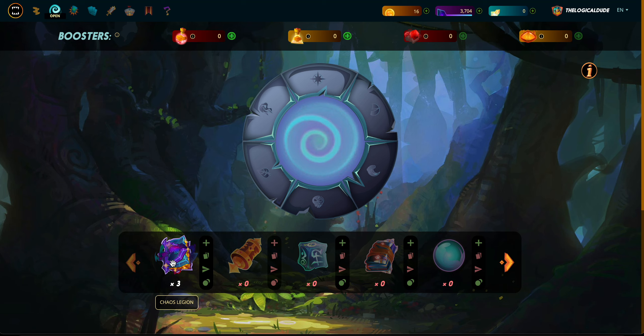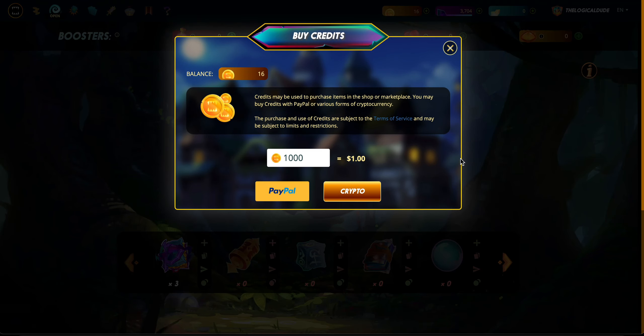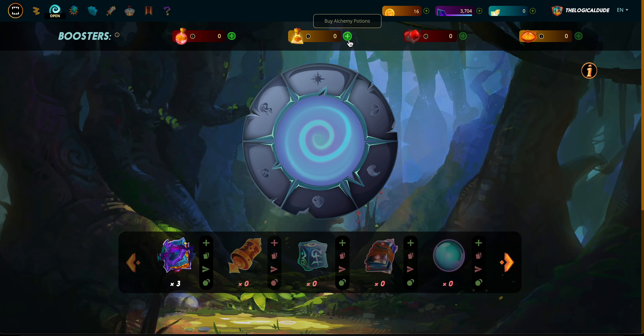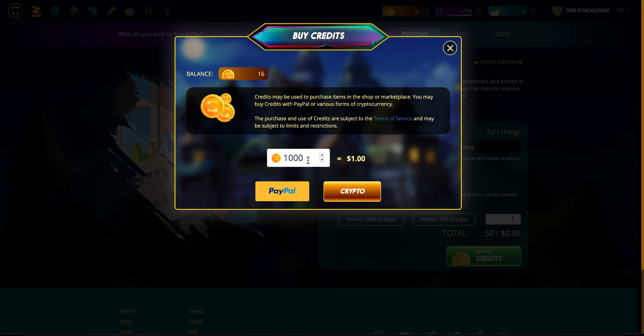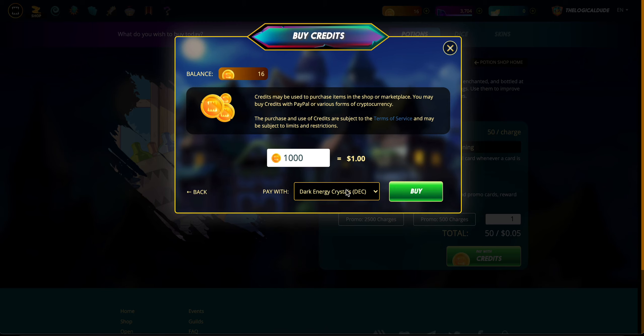Three packs left. Maybe I should have gotten some potions - I gotta buy credits, that's the problem. Let me see if I can buy some credits real quick. It won't let me buy with DEC for some reason all of a sudden, but I need 50 charges. Let's see if it'll let me buy some credits with DEC. Yeah, that's fine - we'll buy some credits, pay with Dark Energy Crystals. This time we'll try some gold foil magic.